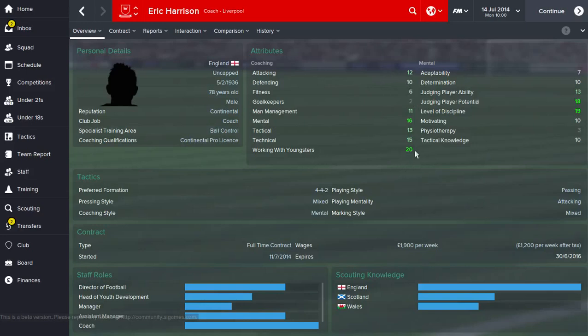Maybe working with youngsters, but for a normal coach that's not really that important. In terms of mental stats for coaches, if it's a foreign coach you want high adaptability and ideally good determination and motivating if you want to get the most out of your coaches. As you can see, this guy isn't the best coach for a club like Liverpool.